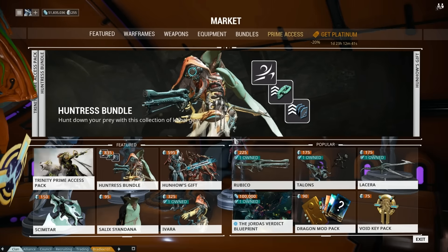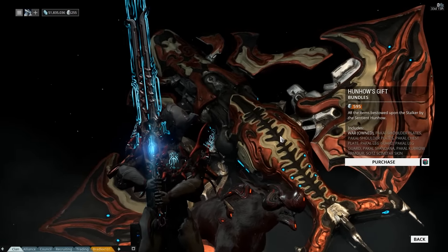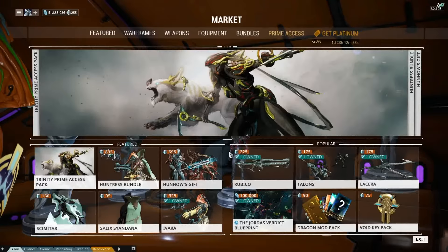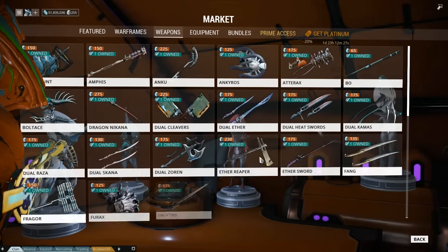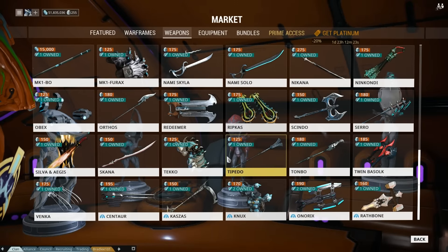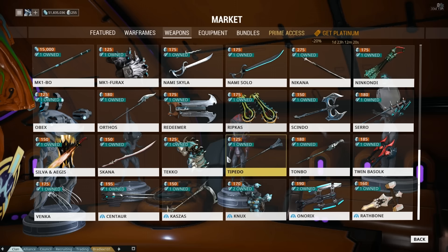The Stalker's Sword — War — that has got to be what this thing is. Why do I already have that? I was looking earlier and I couldn't find it. Checking melee weapons, probably under W — nope, not there. It doesn't say where it comes from.